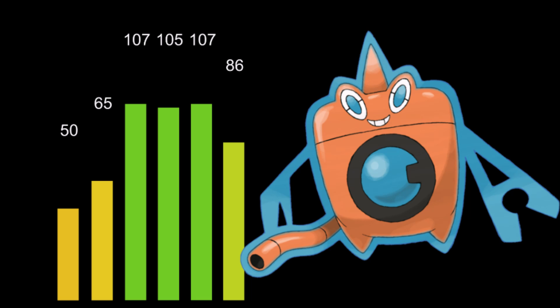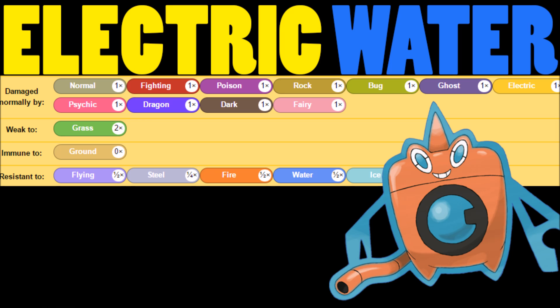That's where Rotom Wash really comes into play — it's just so sturdy stat-wise. It is the most used Rotom because of that Electric/Water typing. It's even better from there: we have a Grass weakness, and that's it. Unless you can remove abilities with Mold Breaker or suppress Levitate in some way, it's just a Grass weakness. After that, we have immunity to Ground — Electric with Levitate is amazing — and then resistances to Flying, Steel, Fire, Water, and Ice.